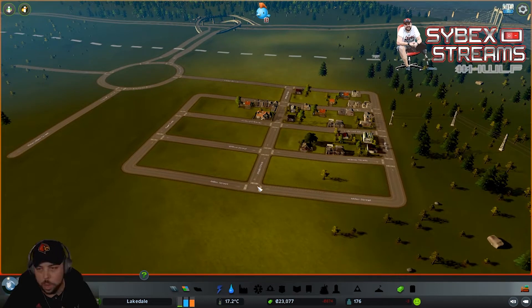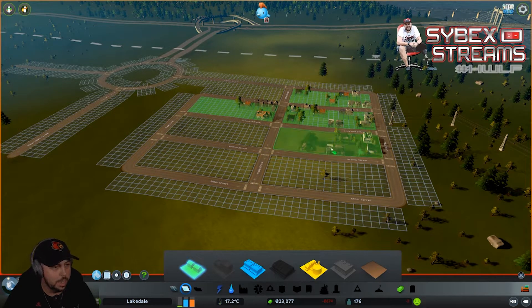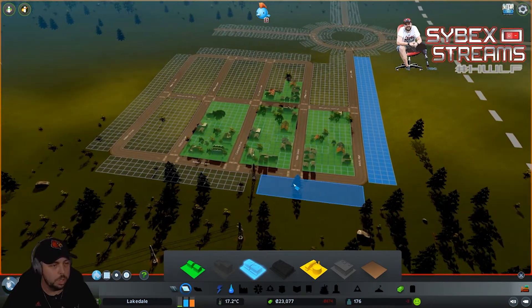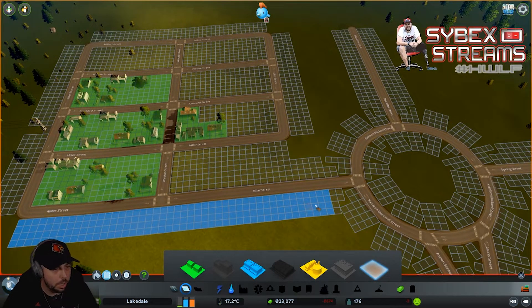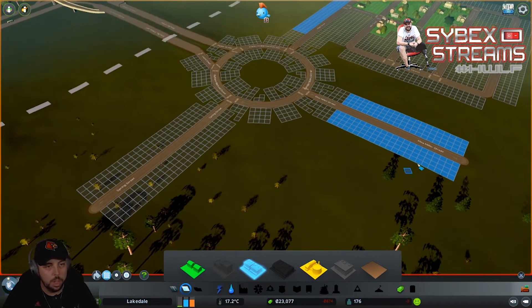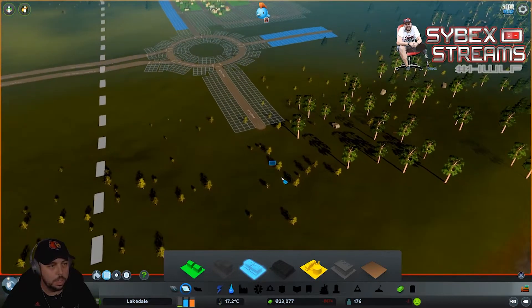Let's pause the game. We've got a huge demand that's increased - these demand bars down here are huge to watch. Our residential demand is pretty well taken care of, so we're actually going to de-zone these three blocks here since we've still got open space throughout. We're going to start working on some commercial property. Commercial needs high traffic - we're going to make sure we're not too close to the roundabout because we don't want to bottleneck it. We don't want people coming out of this and wanting to turn in right here, and we don't want traffic messing things up near the roundabout.